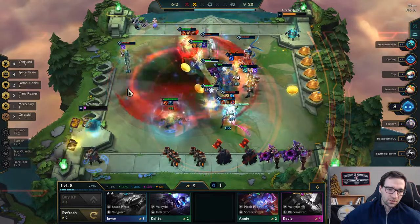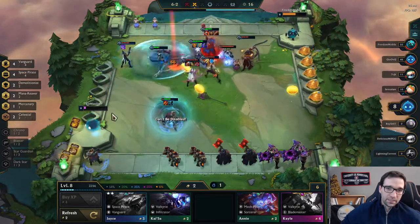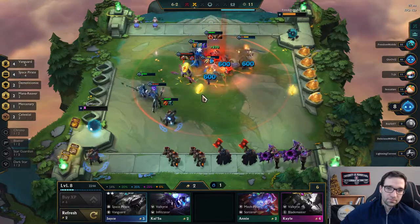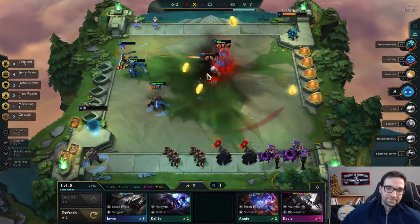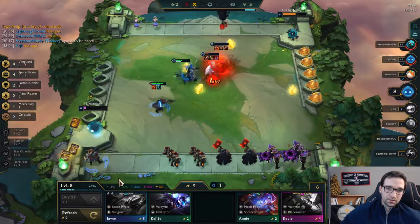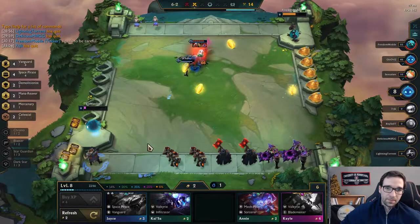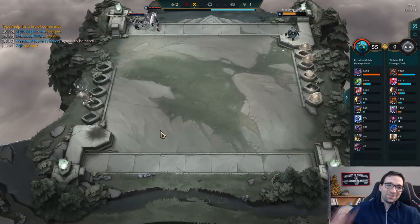We can grab a Dark Star Heart — actually, I'd probably just grab Thieves Gloves to throw on somebody. Are we going to win this? Another big stun, another stun, oh no — not another stun. Are we dead here? I think we're dead here. No! Oh no! We did get top 4 though.